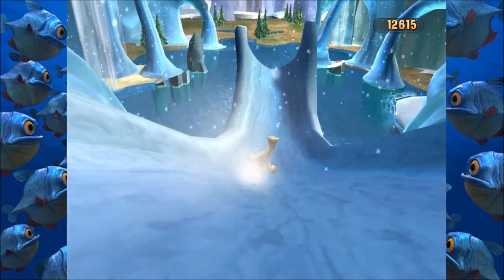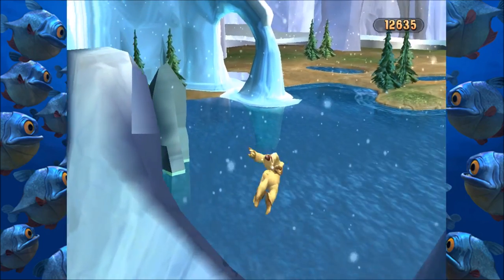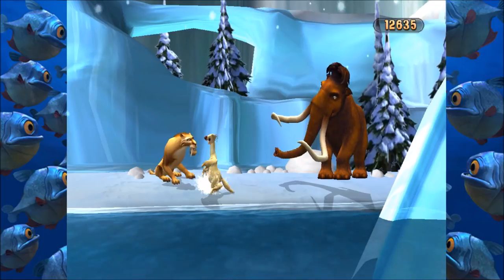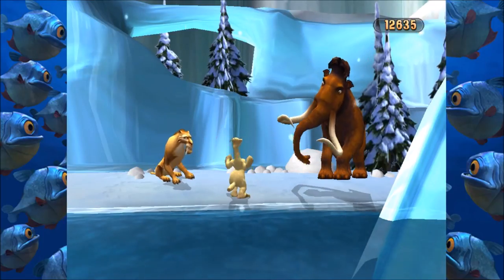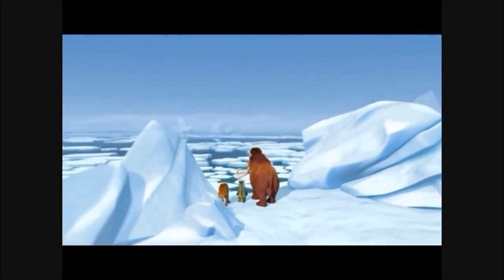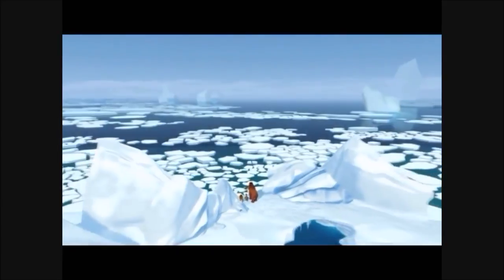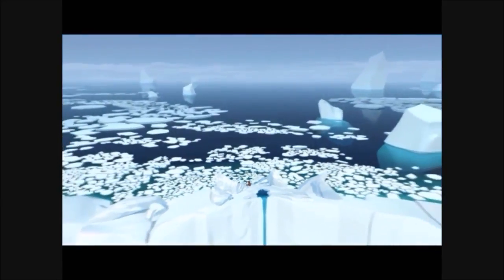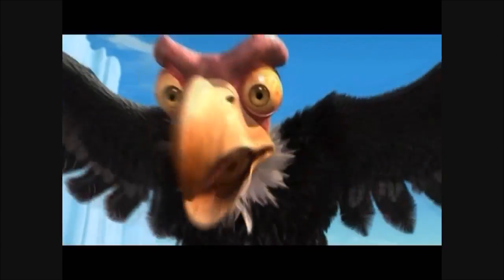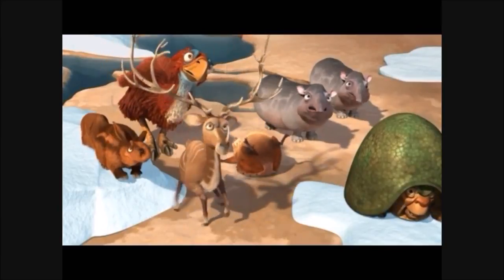Oh, here we go. Here's the ending. There we go. Sid, I think you've proven yourself. Absolutely. You the man. After we all survived Sid's little stunt, we found out Fast Tony's story was true. The ice was melting, and the glacier protecting our valley home was about to break apart. We went back to warn everyone, but it was still a tough story to sell. Luckily, the story was backed up by some of our feathered friends, who were kind of looking forward to the impending disaster.